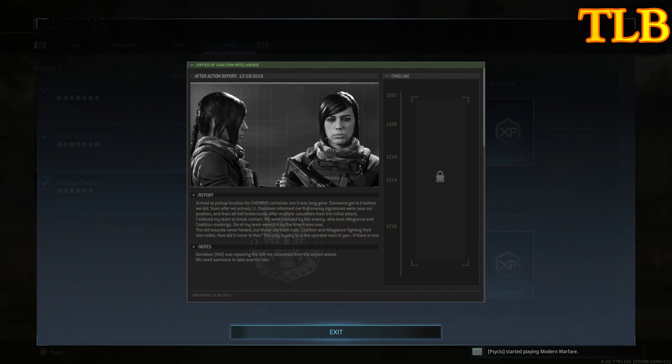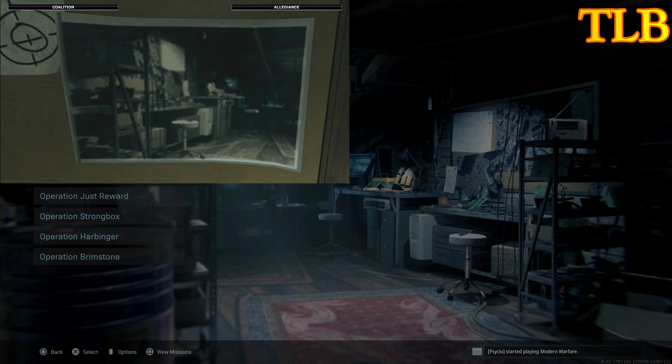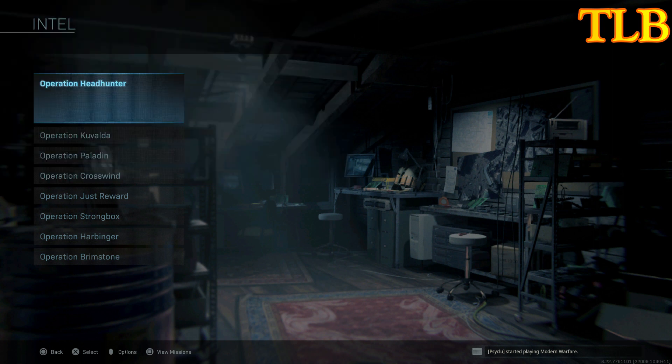We need someone to take over. It also talks about allegiance fighting their own sides. Now this is really interesting. Let's go to the most amazing part of this information. If you see the image here — that image pops up in bunkers 3 and 10 and in the map Trench. That image is leading all the way to the operations intels. A lot of gamers before thought maybe these intels aren't for nothing, but now they're starting to make sense.